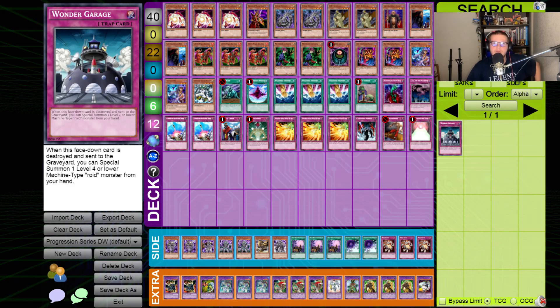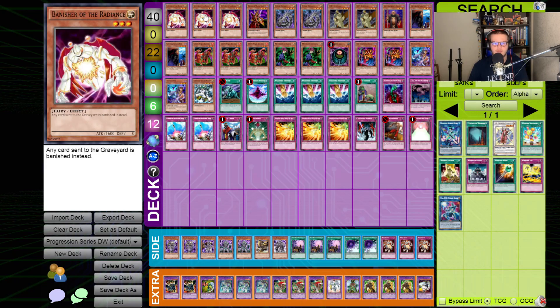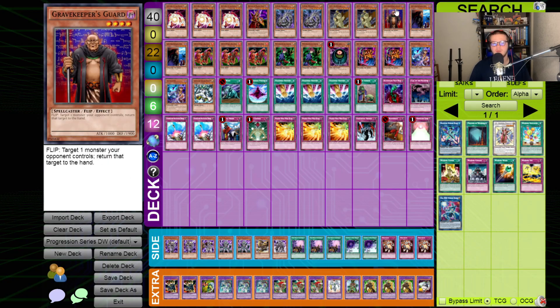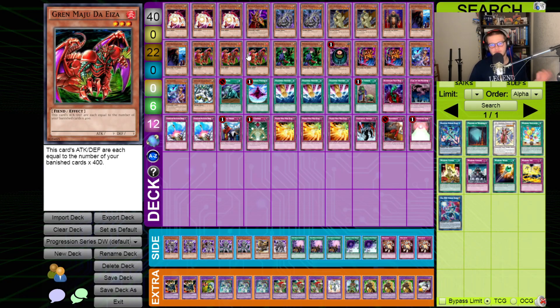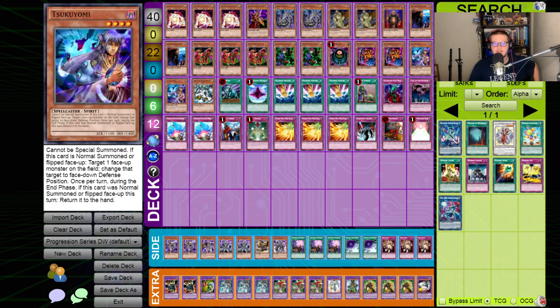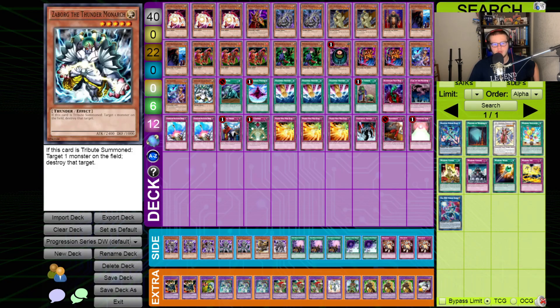Alright, we are back with the deck profile. This episode we're gonna start with what we smoke screened into last game, and we've got the Dark World package able to be smoke screened into if we need to. For the main deck we've got three copies of Banisher of the Radiance, one Breaker the Magical Warrior, two Cyber Dragons, two DD Survivors, one Gravekeeper's Guard, two Gravekeeper's Spy, three Gren Maju de Eiza, two Magician of Faith, one Morphing Jar, two Old Vindictive Magician, two Tsukuyomi, and one Zaborg.